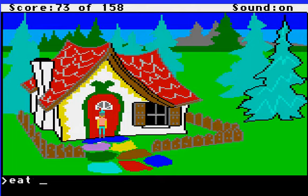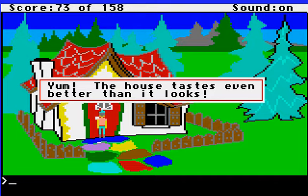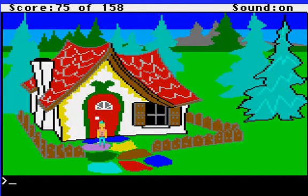What's really useful to do here is to actually type 'eat the house' — eat the house itself. And when you do that, it says 'yum, the house tastes even better than it looks.' And you also get two points for doing that. That's useful because if you eat the house like that, you'll find out whether anybody's at home or not.